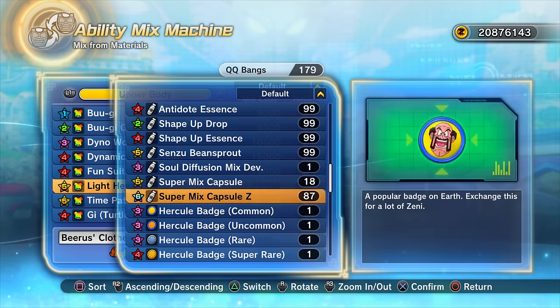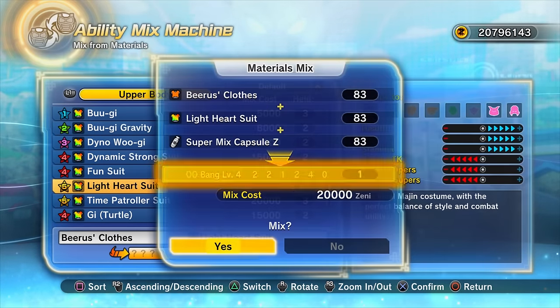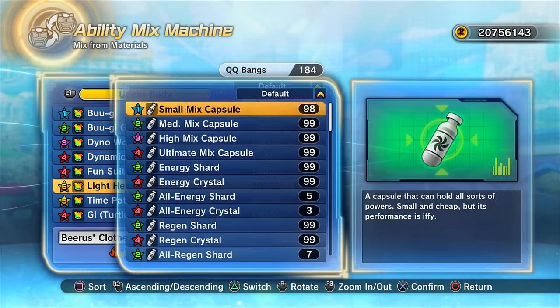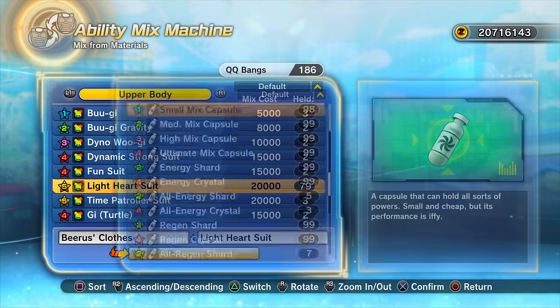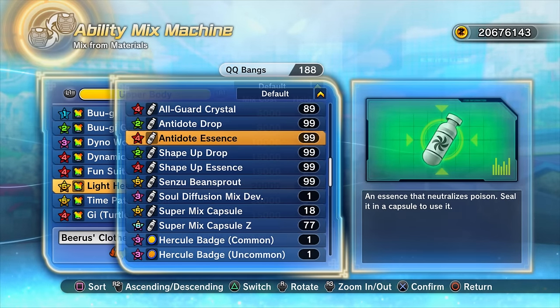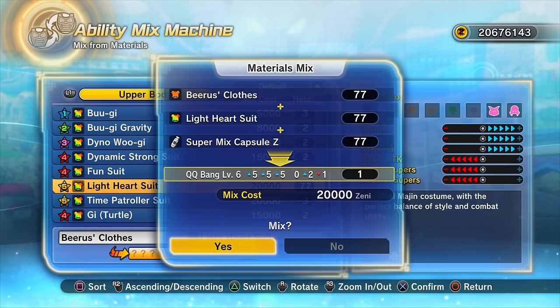I also mentioned doing a video on making the best five-star QQ Bang, which is mostly useful for specific builds — like a full pale Super Saiyan God build with Buu's Super Soul giving only three bars of ki, or a three-bar stamina Marginal build. Let me know in the comments if that's something you want to see. For a five-star QQ Bang, the clothing items are the same but instead of a Super Mix Capsule Z, you'd use an Ultimate Mix Capsule, available from the item shop in Conton City.